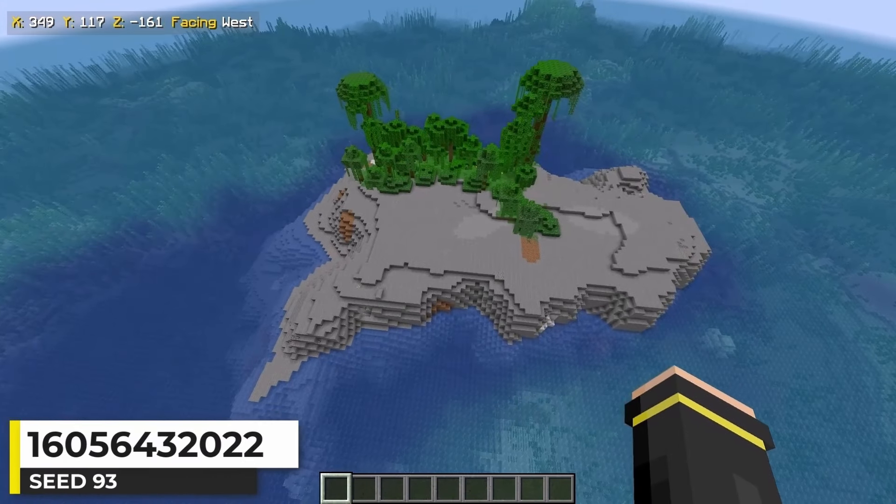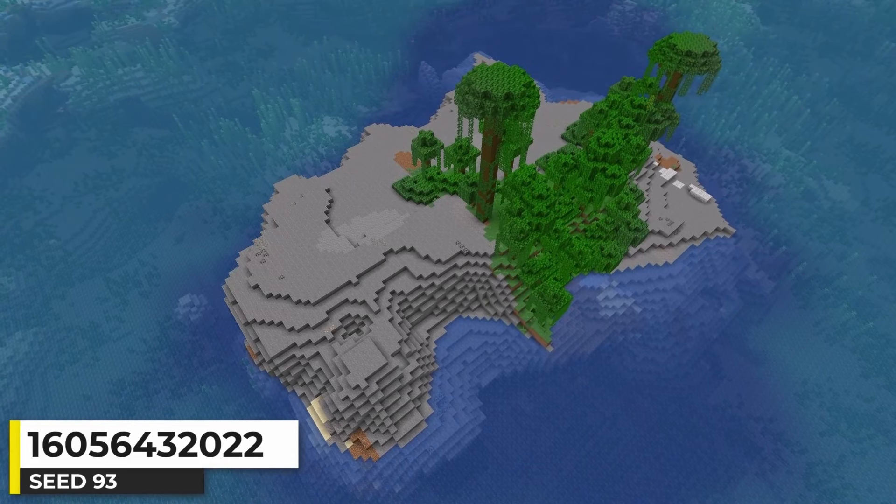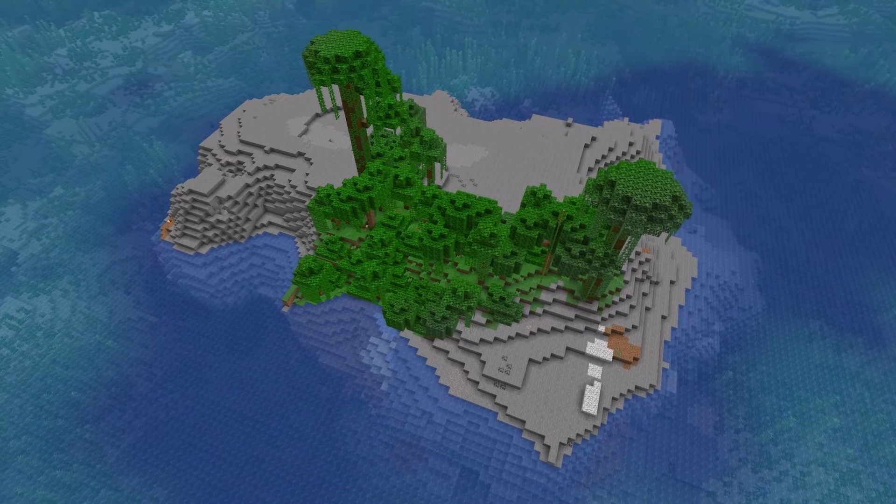This seed has an island that's mostly stony shores with a small section of jungle. If you want to live on a rock but have access to a jungle, this is the Minecraft seed for you.